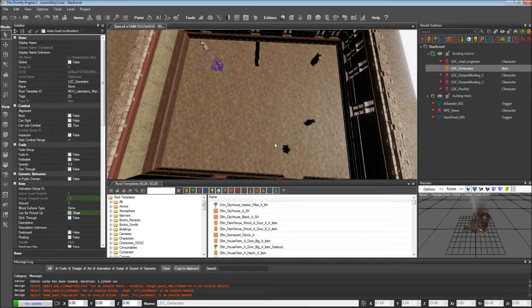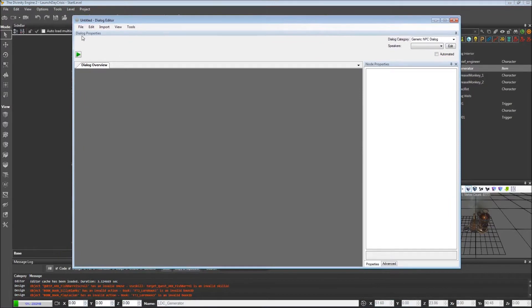Some common functions that will probably be used in anybody's campaign. So the first thing we're going to do is open up the dialogue editor and create this very short dialogue that will fire when the player picks up the generator. We'll just do new dialogue.